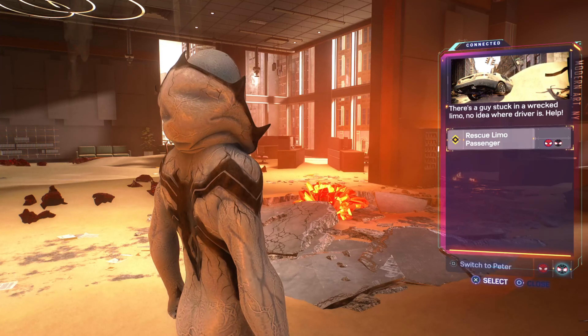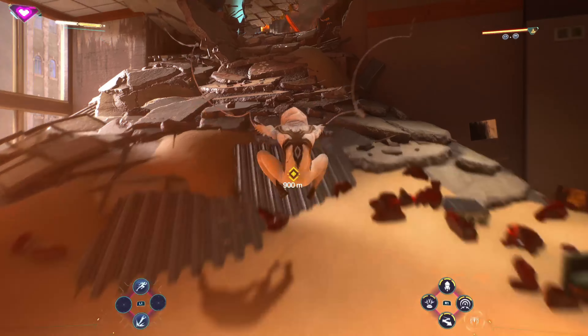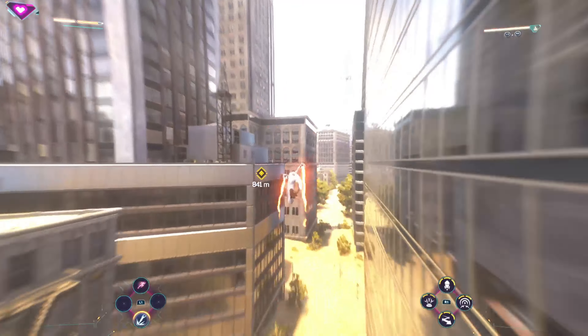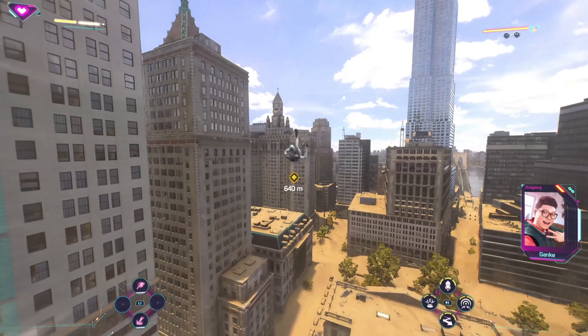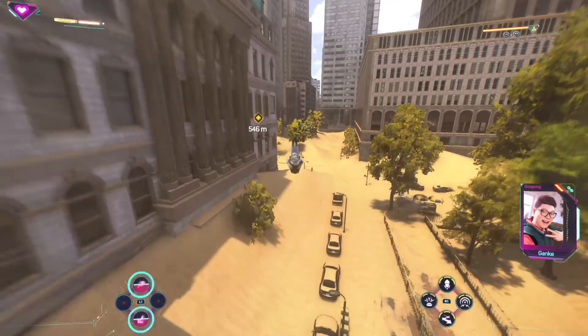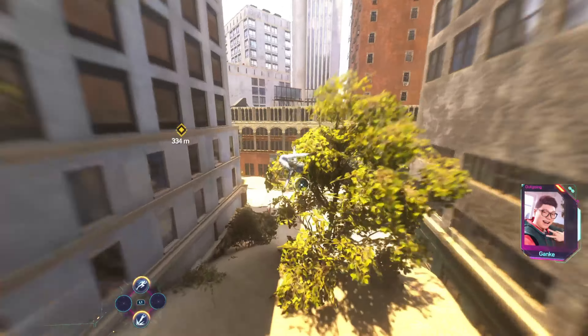Hey, you wanna grab that last request? Looks like some VIP stuck in a limo. On it. Genki, is Mr. Sumida still there? Yeah, he's with Hayley right now. She's trying to stall him for you. Nice. Hopefully he's gonna tell me how to write my college essay.